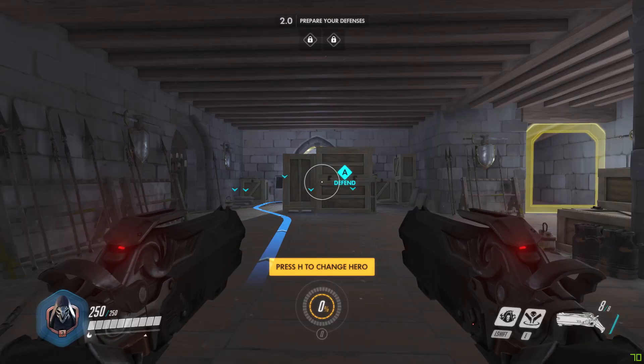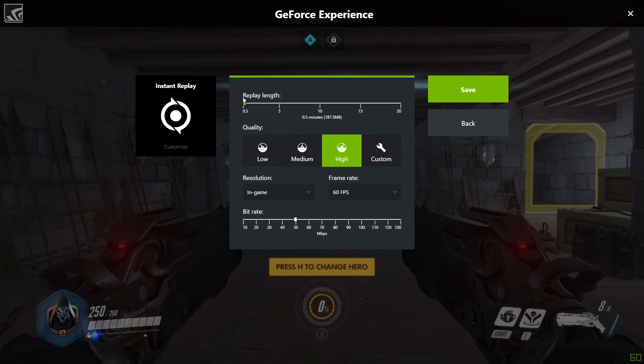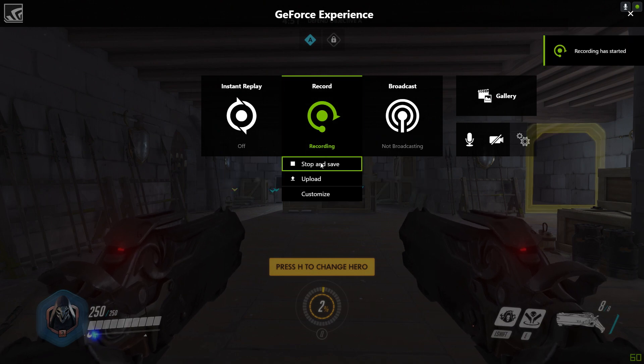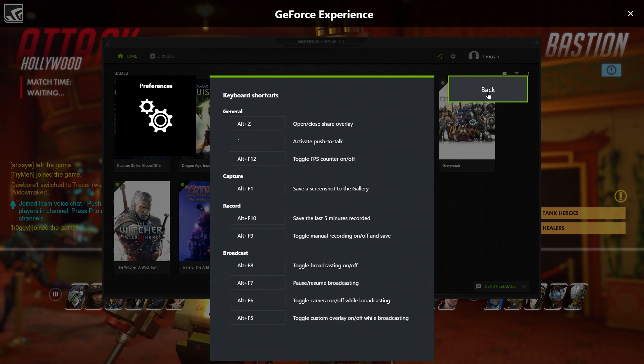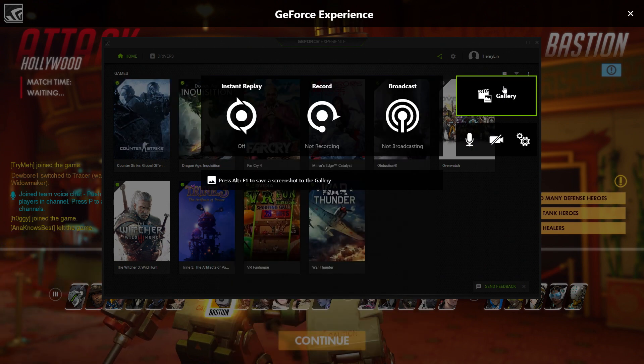Let's talk gameplay recording. By hitting Alt+Z you can access the in-game overlay to access the features you loved in ShadowPlay. You can automatically record and capture the instant replay of the last 20 minutes of your gameplay, or start and stop with manual record. You can quickly save to disk with hotkeys and go into your preferences to personalize your hotkeys as well. There's no distractions to your gaming, and if you ever want to grab those files you simply go to recordings under preferences.